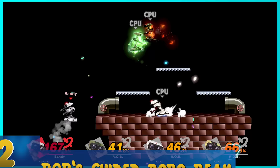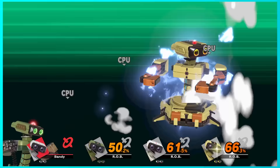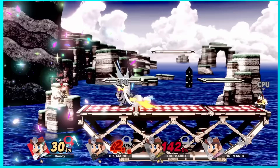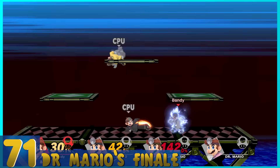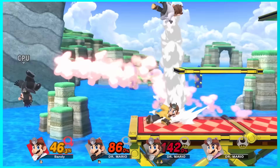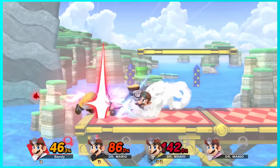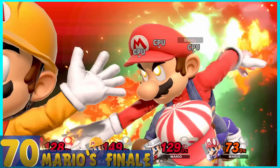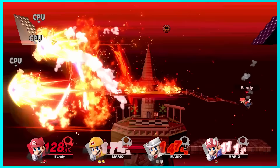72. ROB's Guided Robo-Beam — ROB's Final Smashes are slowly getting better over time, but this one is still just okay. He shoots quick guided lasers, then shoots a big laser which can be moved up and down. The problem is getting your opponents into the laser, because ROB waits forever to actually use it. 71. Dr. Mario's Finale — Two big vitamins fly across the screen and attack players caught in its wrath. It's okay, but easy for your opponent to avoid if you aren't right next to them. They should have made something unique.